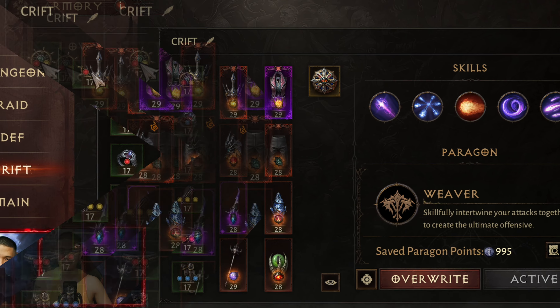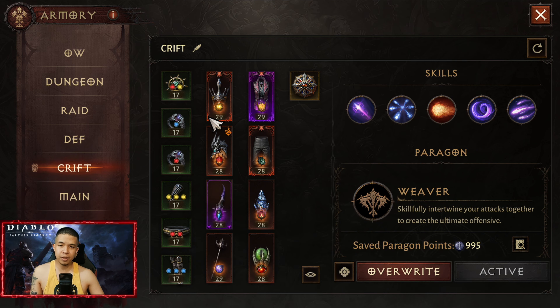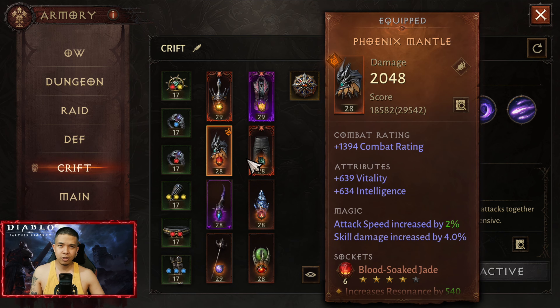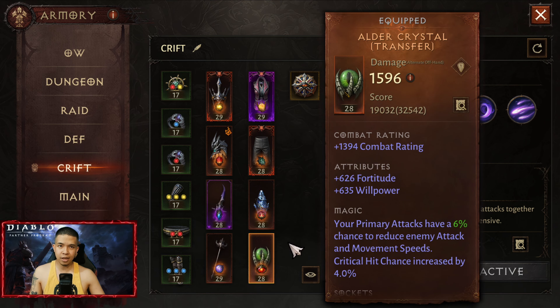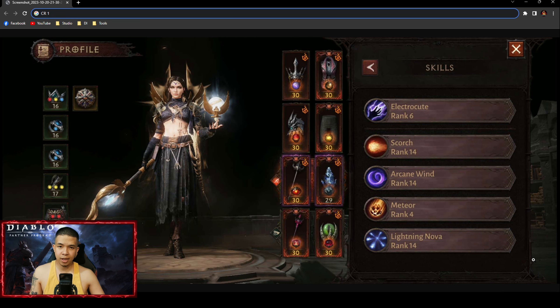For Challenge Reef, skills: Magic Missile, Lightning Nova, Scorch, Arcane Wind, and Arcane Torrent. Paragon: Weaver. Green set: four pieces Grace and two pieces Banquet of Ice. Legendary gears: Vision of the Frozen Path, Elora's Fervor, Phoenix Mantle, The Medley, Reef Carver, Unrepentant Gale, all Rustic, and Alder Crystal.